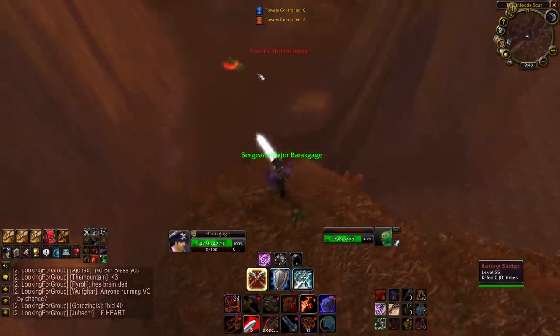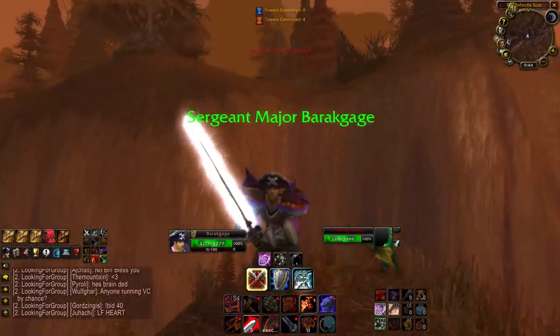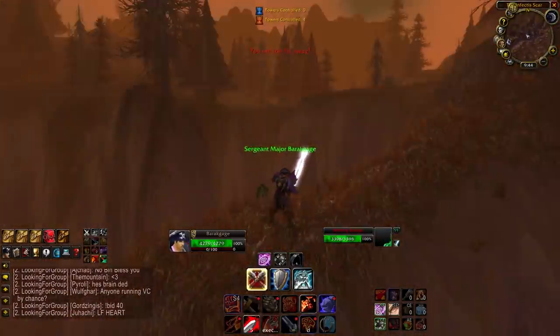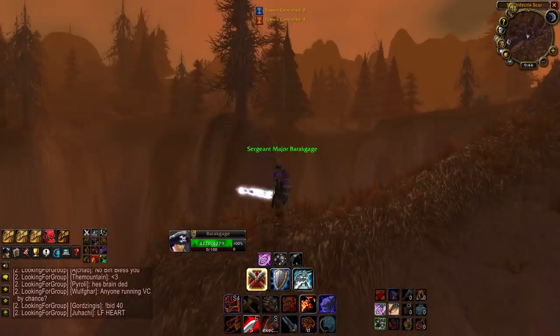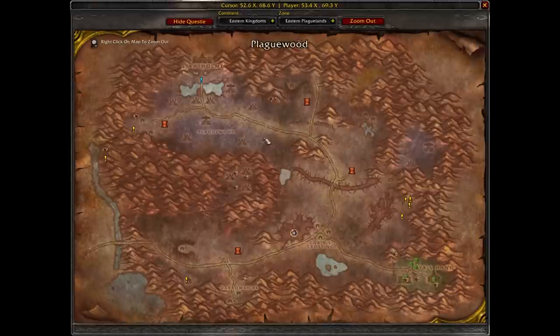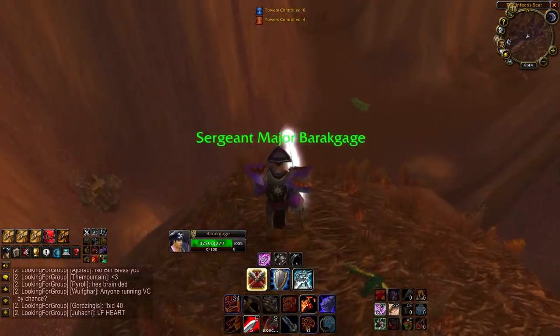They are level 55 and 56-ish in the Plaguelands, and with Naxx having just come out, there's a hell of a lot of people here. It feels like we're in the eye of the storm — all the players are running around trying to get their Plague Blooms and get into raid, and then you have the Infectious Scar and the Pestilence Scar just kind of sitting right in the middle with not much action.